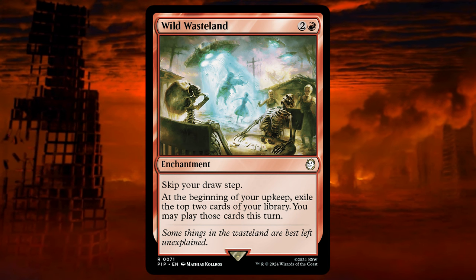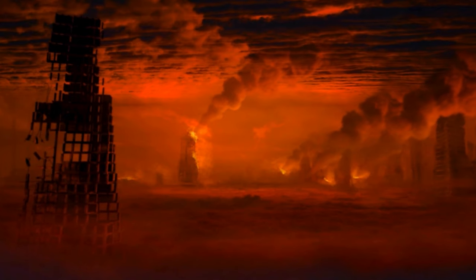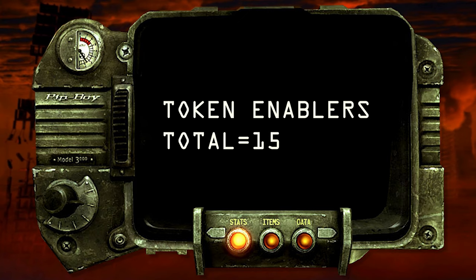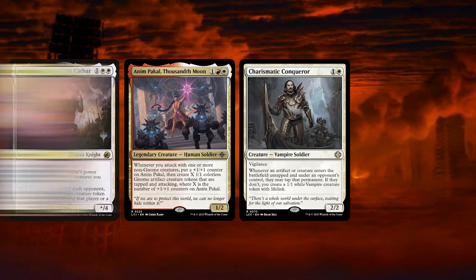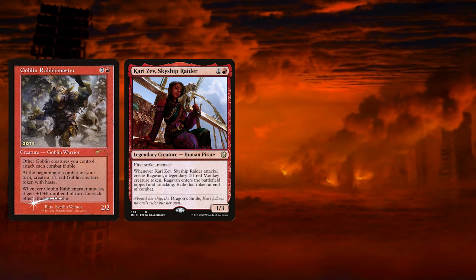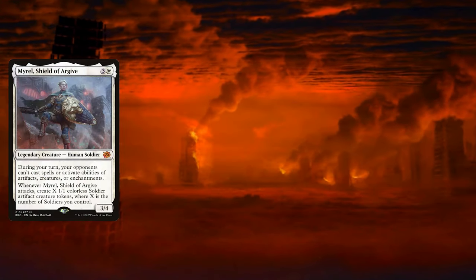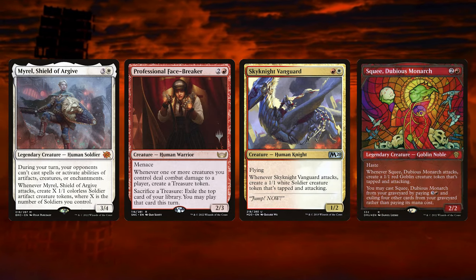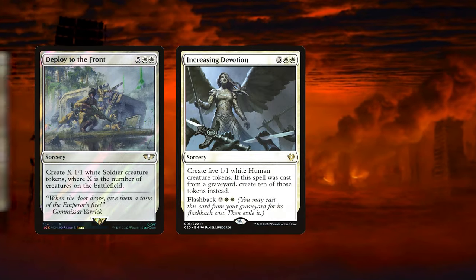We will not mention changes to lands, since this will depend on the budget you are willing to spend. Now let's talk about the cards that we have added to the deck. We have added the following token enablers: Adlin Resplendent Cathar, Animpakal, Charismatic Conqueror, Company Commander, Goblin Rabblemaster, Karizev Skyship Raider, Loyal Apprentice, Mahadi Emporium Master, Mirel Shield of Argive, Professional Facebreaker, Kainite Vanguard, Squee Dubious Monarch. In terms of spells: Deploy to the Front, Increasing Devotion, Martial Coup.